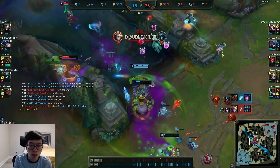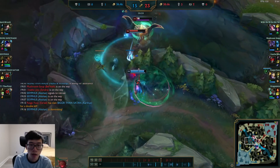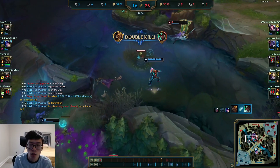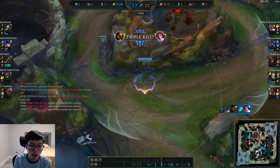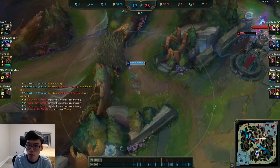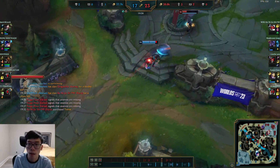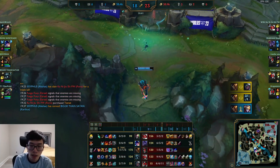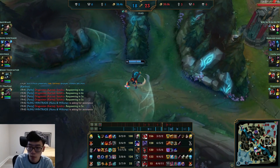We see this fight - nothing too crazy happening. Swing, swing. Able to kill. Unfortunately missed my E but still able to kill. I believe we get one more kill here - Ezreal should just be dead, I swing and he can't live. We are now 11 kills out of 18 team kills. We have 16 KP out of 18 - really, really nice.